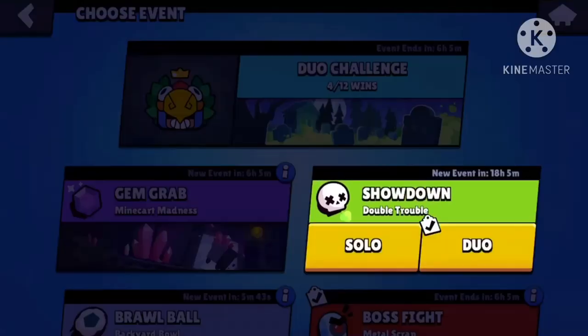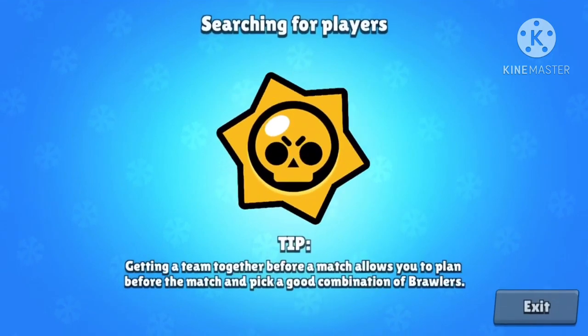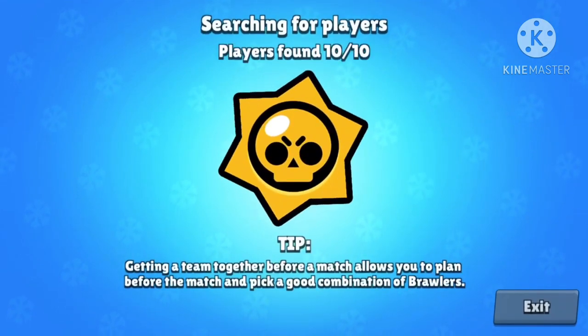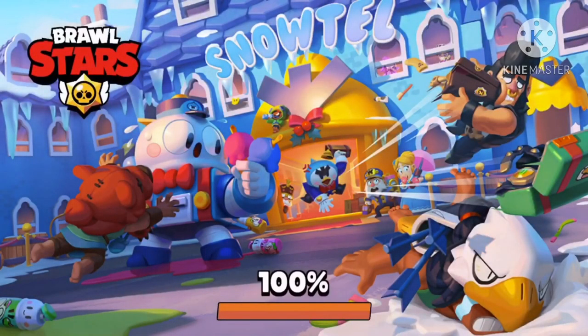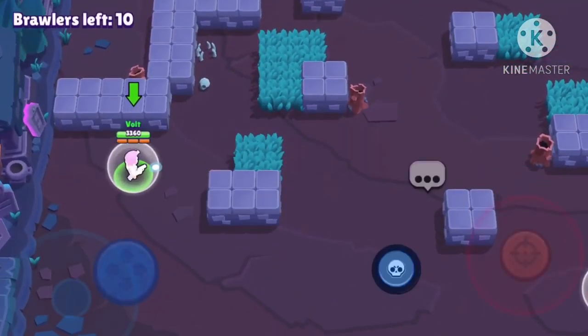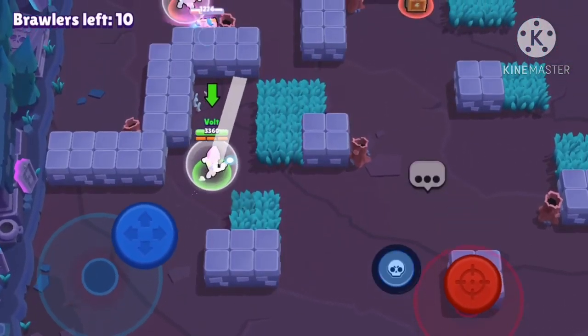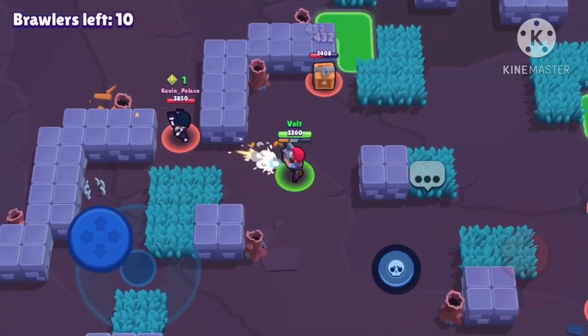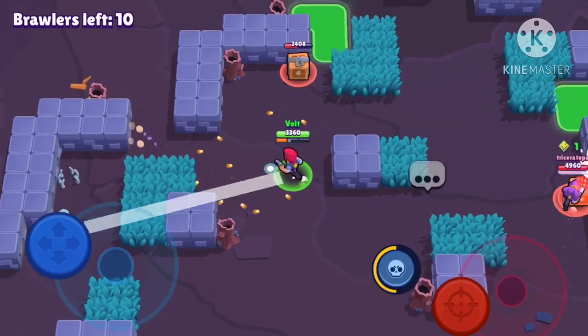Let's head into the next match — I'm going to play some Showdown now. Colt's best mode... he's pretty versatile in most modes, but he's not amazing in Showdown because he's kind of squishy, doesn't have an amazing escape plan, and doesn't have very much mobility.